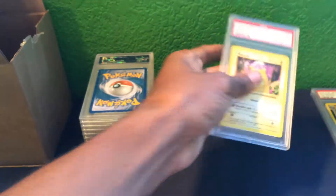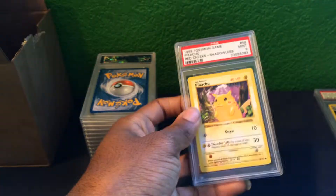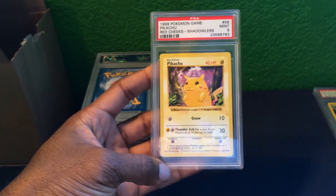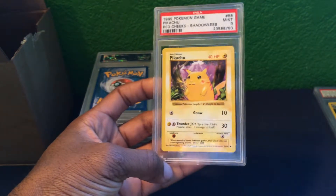I have another red-cheek Pikachu — the shadowless Pikachu from the base set — also a Mint 9.